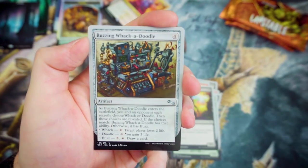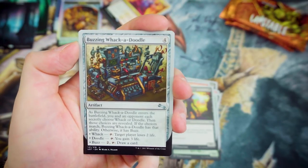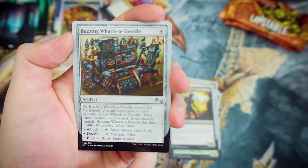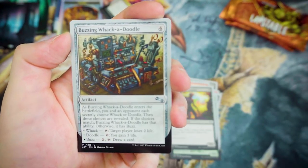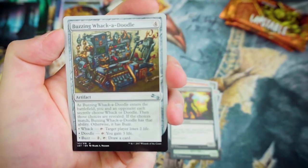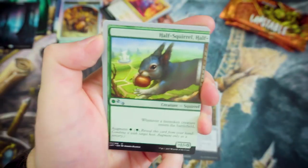Now we're into the uncommons — we've got a Buzzing Whack-a-Doodle. For 4, it's an artifact. When it enters the battlefield, you and an opponent each secretly choose Whack or Doodle. Then those choices are revealed. If the choices match, it has that ability — otherwise it has Buzz. If both pick Whack, target player loses 2 life. Doodle, you gain 3 life. Or if you don't agree, pay 2 to draw a card. I do quite like the versatility there.